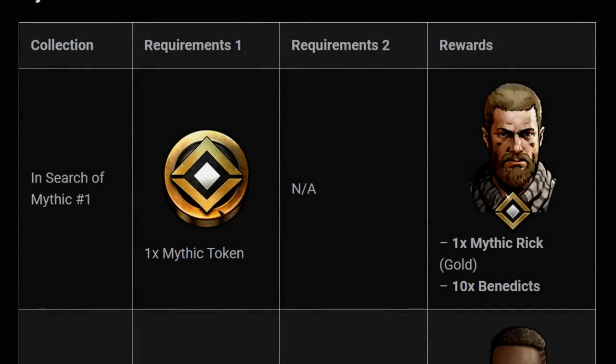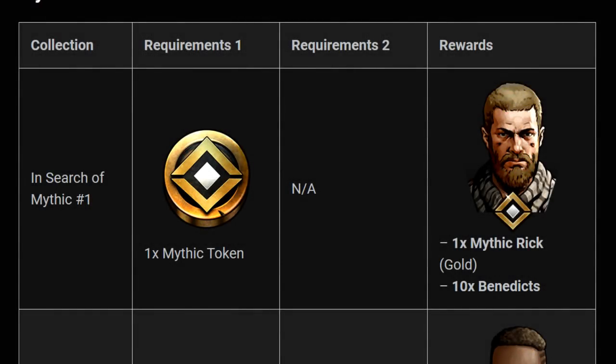This video is about Mythic Rick, the first character you'll be getting in the Mythic Tokens. He requires one Mythic Token, so if you have any S-Class characters at tier 2 level 110 or higher, you'll be able to get your hands on a gold Mythic Rick plus 10 bennies as well.